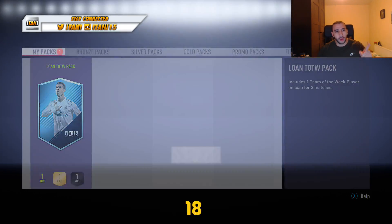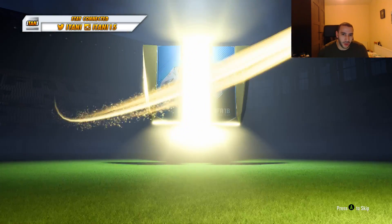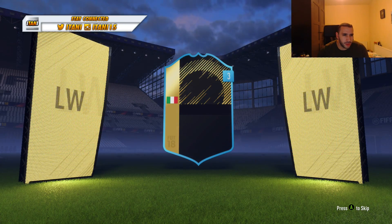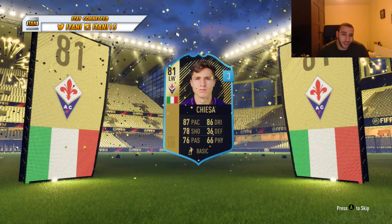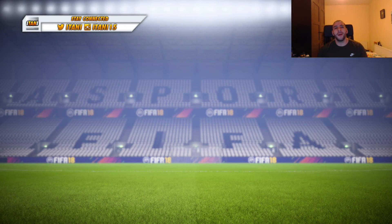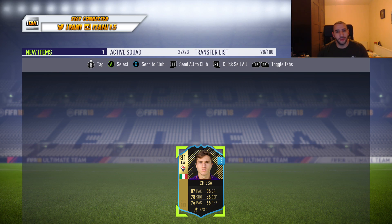Let's open the lone Team of the Week pack — it'll be funny if we get a Salah, because then I bought the One to Watch for no reason today. He's Italian. Not one that is great, but he actually looks okay for his stats. I'd rather have Insigne anyway — not a great inform. I never get anything good from my lone Team of the Week packs.